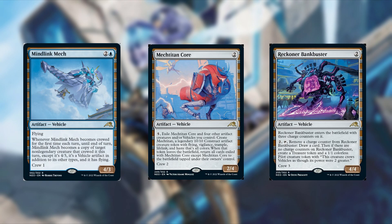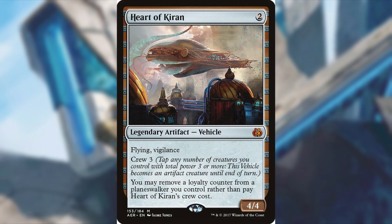Also adding Reckoner Bank Buster — 2 generic mana for a 4/4 artifact vehicle. Enters with 3 charge counters. Pay 2 and tap it to remove a charge counter and draw a card. Then if there are no charge counters left, create a treasure token and a 1/1 colorless pilot creature token that crews vehicles as though its power were 2 greater. Crew of 3. Nutty card — the card draw is insane, and then it just makes stuff after the card draw. Being an artifact, none of these have summoning sickness, so you can use that ability immediately. Also throwing in Heart of Kiran — 2 generic mana for a 4/4 legendary artifact vehicle with flying and vigilance, crew cost of 3. You may remove a loyalty counter from a planeswalker you control rather than pay the crew cost. Pretty spicy — and you'll see I do have some planeswalkers coming up.